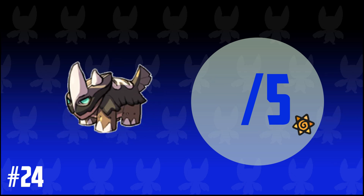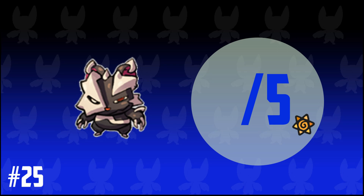24. A Temtem with a long fur overcoat and two large white spikes on its head. 5 out of 5, this is cool, cute, everything. 25. A black mouse-like Temtem with long white fur in places. Also 5 out of 5. This is cute but deadly, for sure.